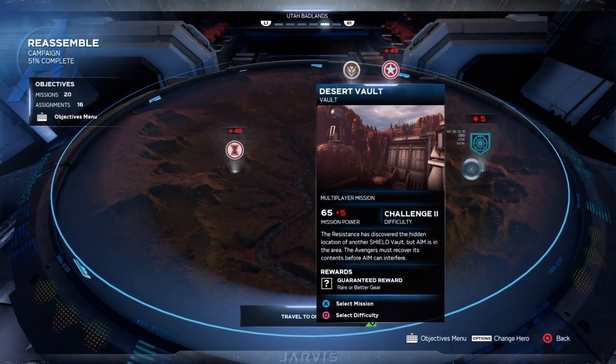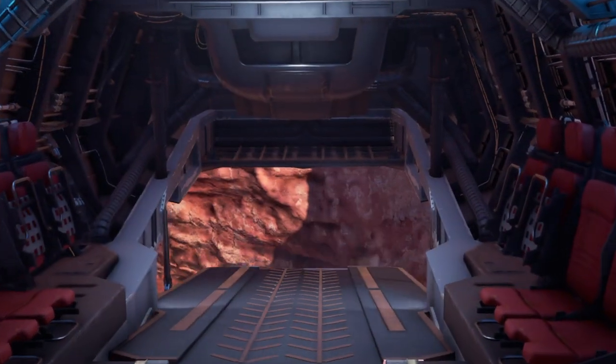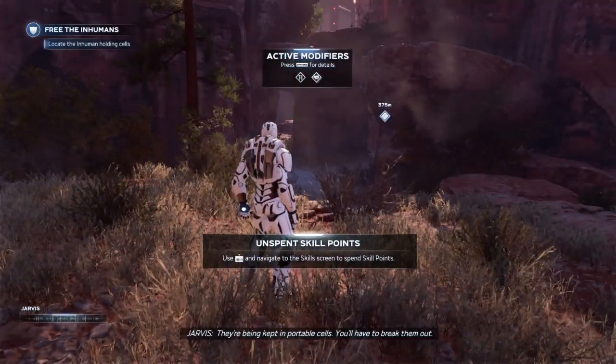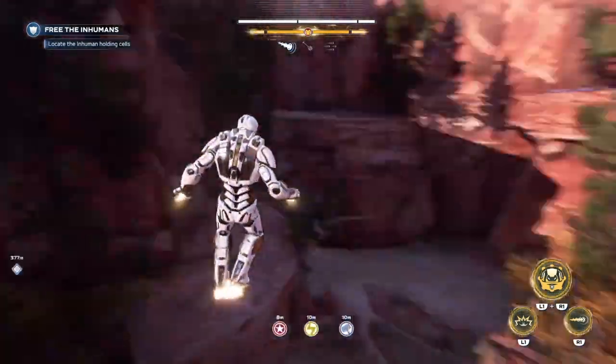This is only here for a short time. The Inhuman Condition mission right here in the Utah Badlands — this mission rotates in and out, so you're gonna have to keep an eye out for it. Once it is available, head into this mission.